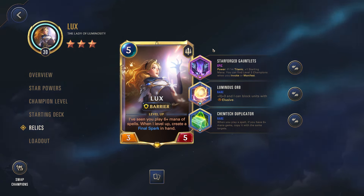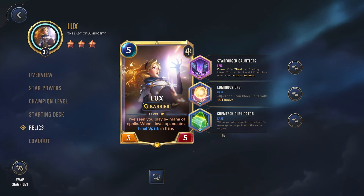This is one reason why Star Forge is so good for Lux — it not only lets you ramp up faster, but it enables you to ramp up even faster than just having the Star Forge Gauntlets. We're pairing that with a Chemtech Duplicator: when you play a spell, if you have six or more mana gems, copy it with the same targets. With all this extra ramp, we're able to get to six mana gems pretty quickly, and normally we can have this activated and just start spamming out spells and do really, really well.